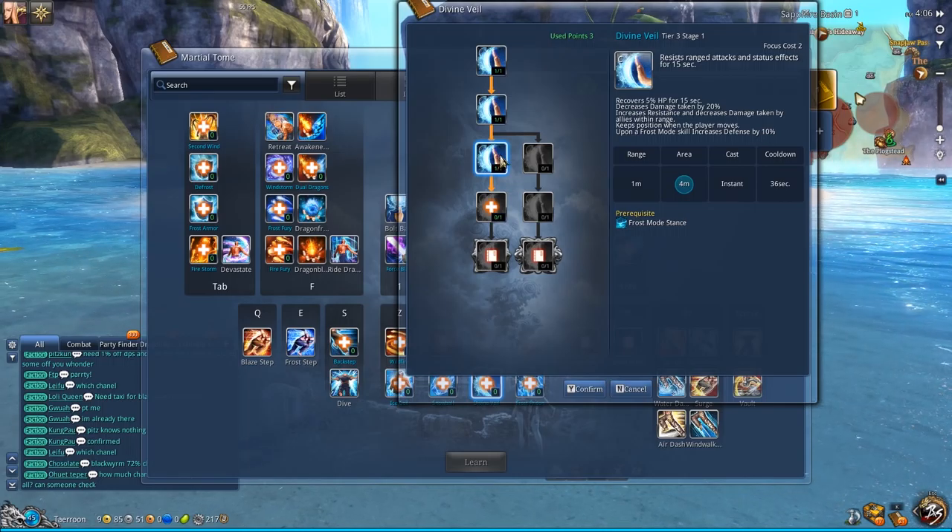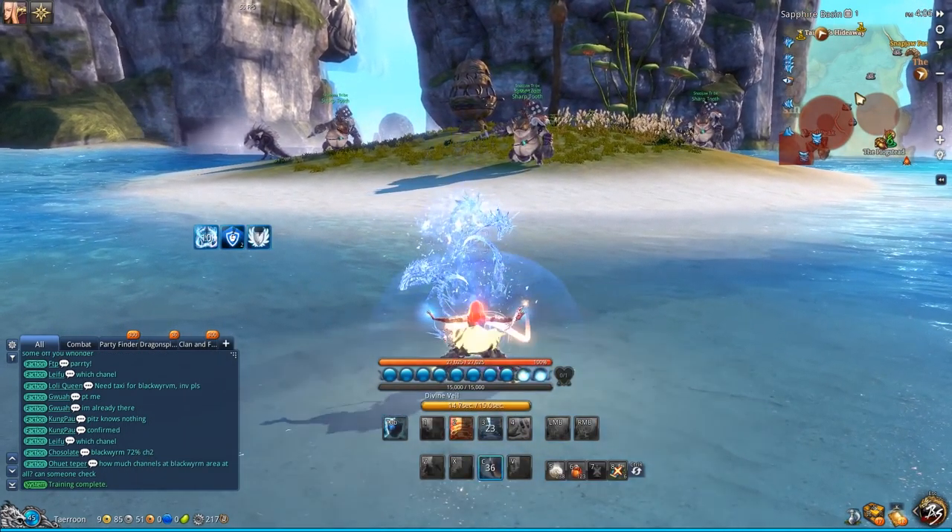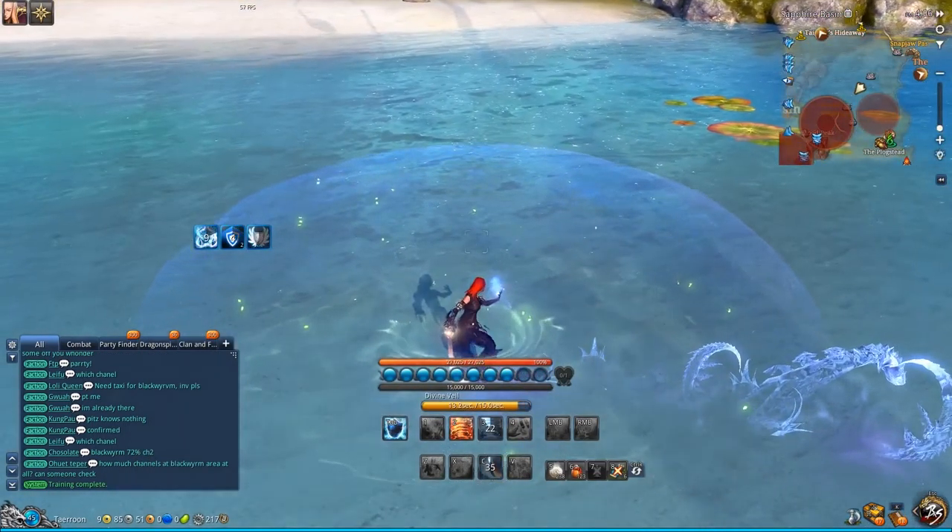The tier 3 stage 1 version puts a stationary bubble so that other people can see it, and this stops all ranged attacks. The other setup is the same bubble but it just follows you around.